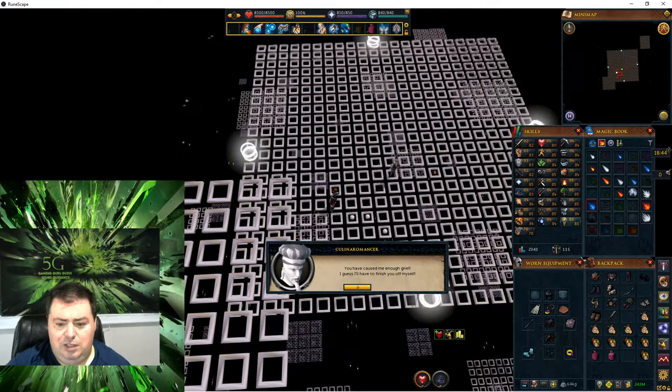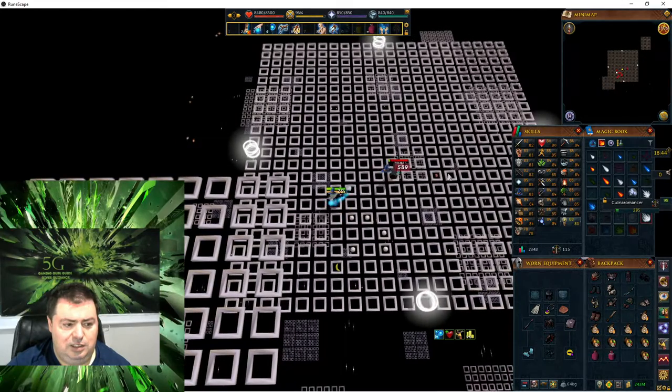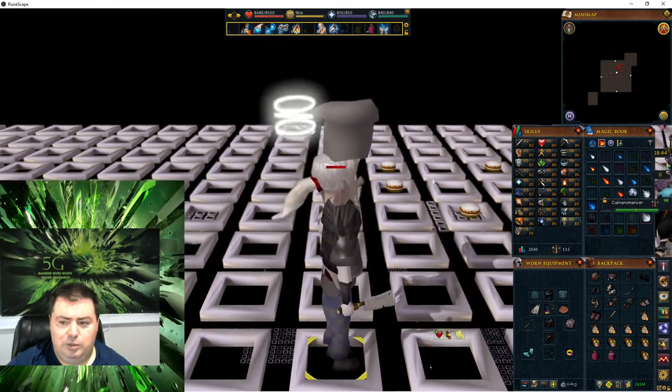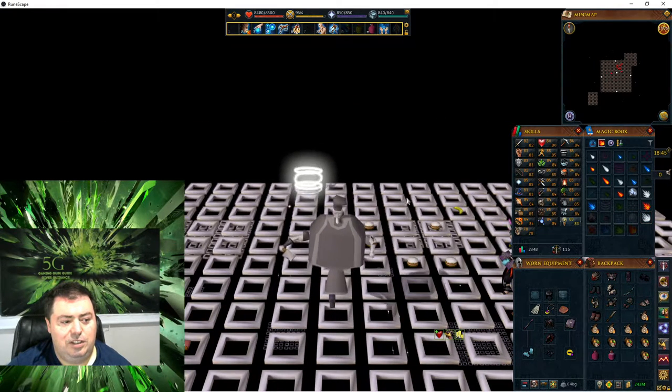Now I have to fight the Cullin Naro Mentor — that's the last fight. I'm going to use the highest level attack I can. Hit that quickly too. That was a very fast fight.